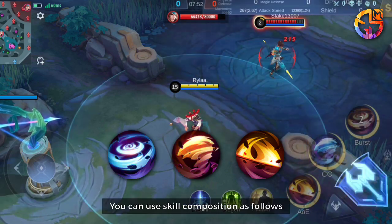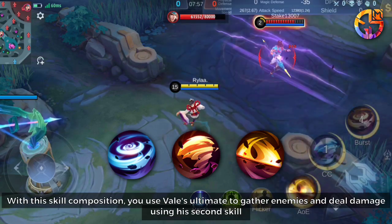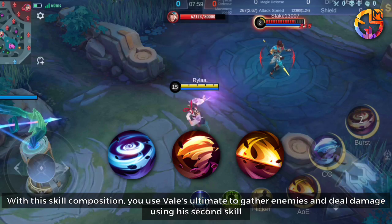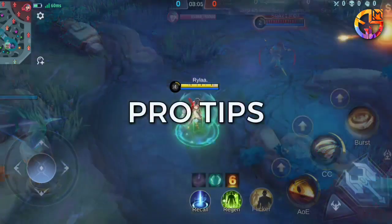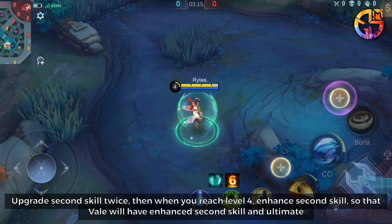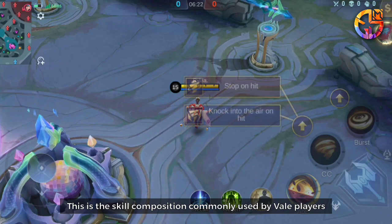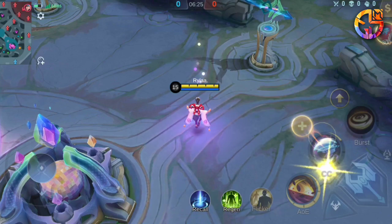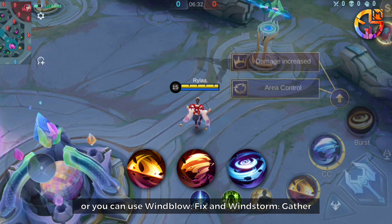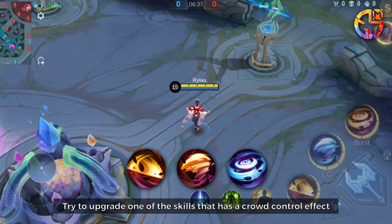You can use the following skill composition: use Veil's ultimate to gather enemies and deal damage using his second skill. Pro Tips: Upgrade the second skill twice, then when you reach level 4, enhance the second skill so that Veil will have an enhanced second skill and ultimate. This is the skill composition commonly used by Veil players. Or you can use Wind Blow Affix and Windstorm Gather. Also, try to upgrade one of the skills that has a crowd control effect.